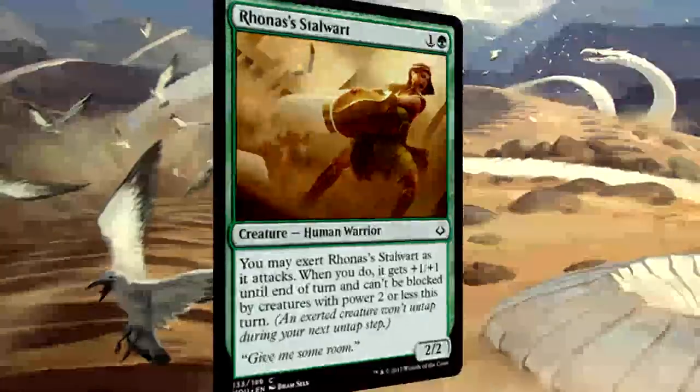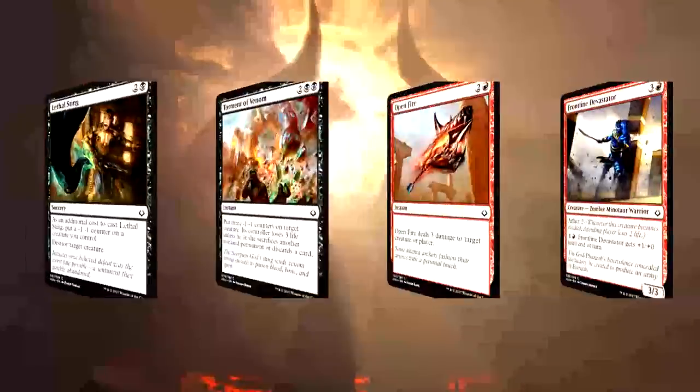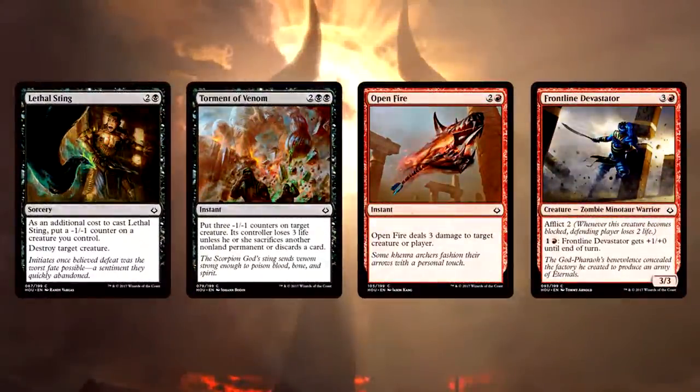That's going to do it for the Hour of Devastation draft guide. Obviously there were many other playable commons and uncommons — this video tells you which are the best to first pick. If a card was left off, that doesn't mean it isn't good, just means we don't want to first pick it. So what do you think? How have your limited experiences been so far? Which cards have been all-stars for you? Be sure to leave a comment down below — more information is always better. Thanks for watching and we'll see you next time.